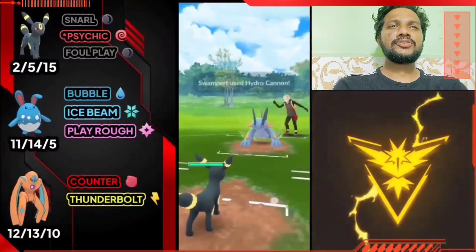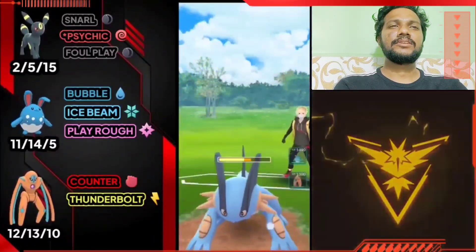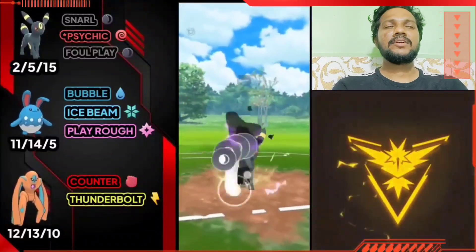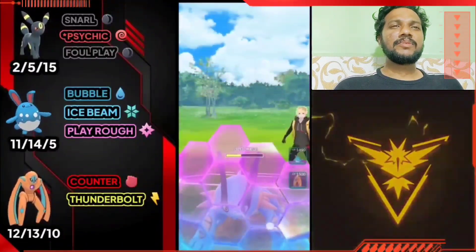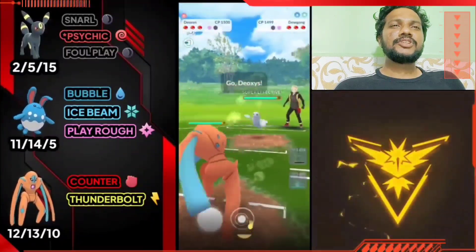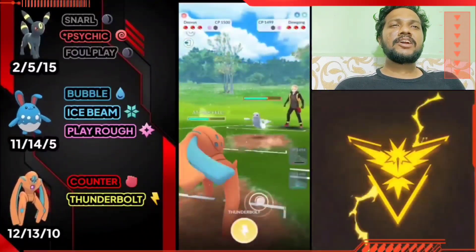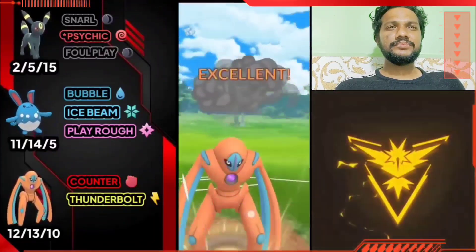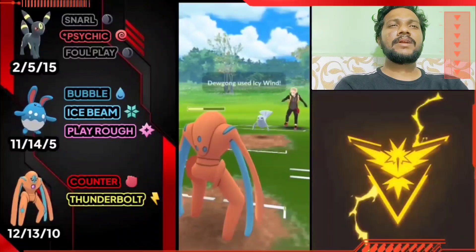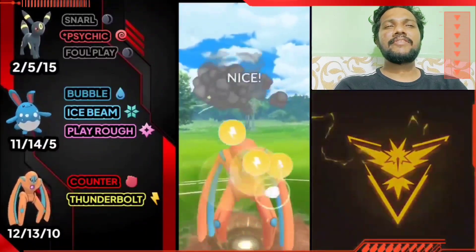Umbreon is dealing damage in front of Mewtwo so Foul Play's damage will increase. I'll use one more Foul Play and the opponent brings Swampert, but won't switch away. I'll farm and follow up with Foul Play — he won't survive after this and he uses Swampert as well. I'll also use one more Foul Play, then switch to Deoxys Defense for Counter and Thunderbolt, both super effective. Thunderbolt super effective — I'll farm the full health on Counter.